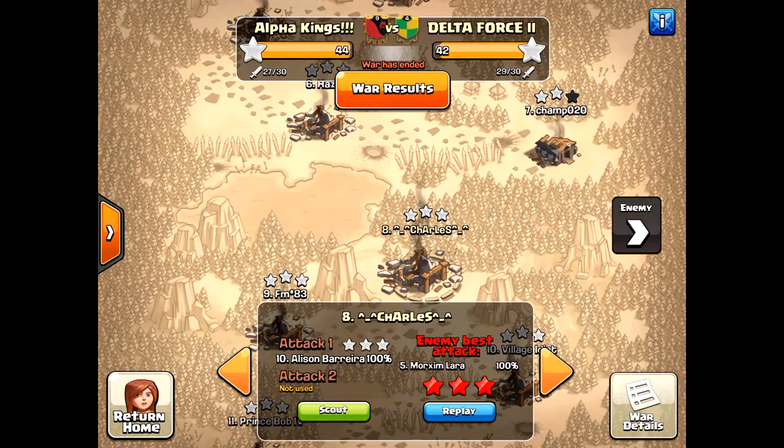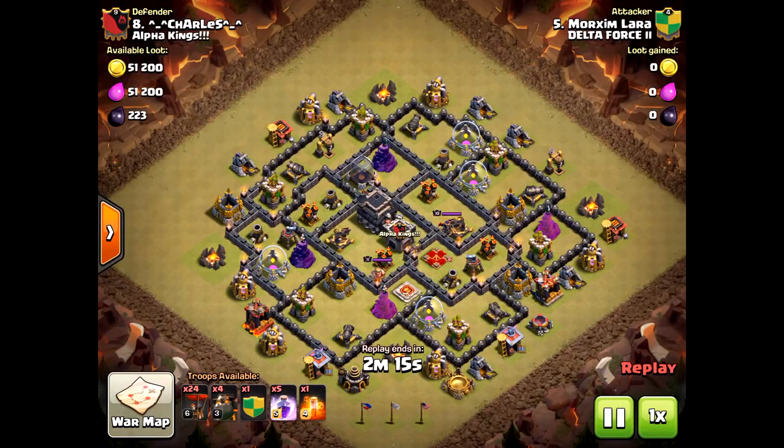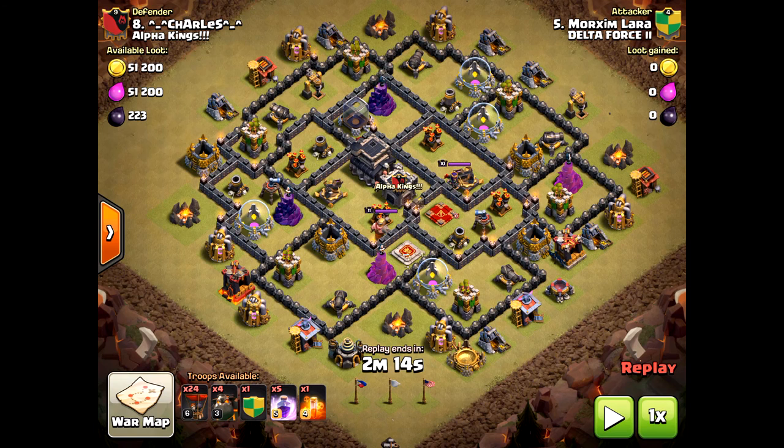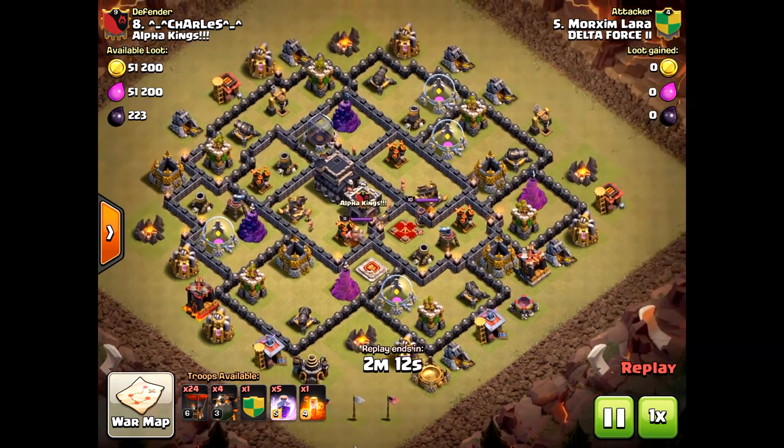Hello Okra Heads, we have another video today. We're doing La Loon on a Town Hall 9, three-star. The first one is without heroes. Look at this base — it's not a max Town Hall 9, but it doesn't matter. Nonetheless, at Town Hall 9 a lot of people like to use Valkyries or Hogs, but La Loon is still a viable option.